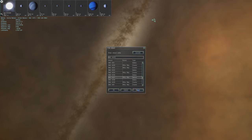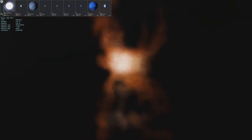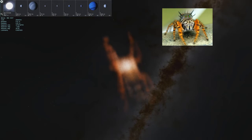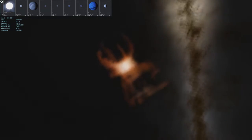Here we go to NGC 6537, also known as the Red Spider Nebula. I think I can kind of see why it's called that — you got like the body here, and you can see kind of eight legs sticking out, but four of them are on top. Not really understanding that, but I can see how you can get the spider appearance from it. As viewed from Earth, it probably looks quite different.